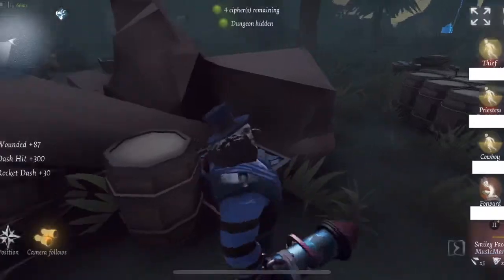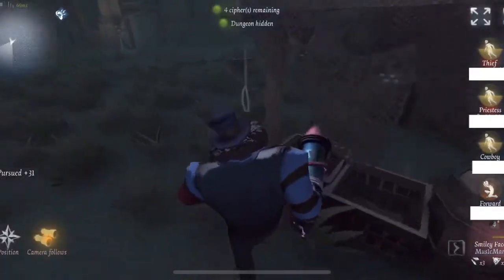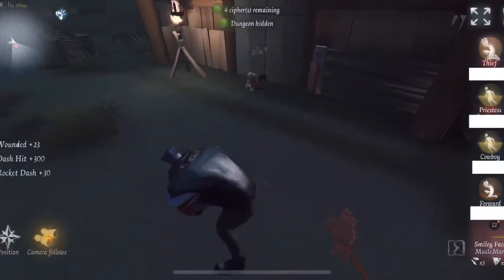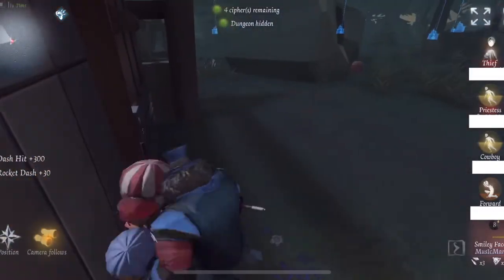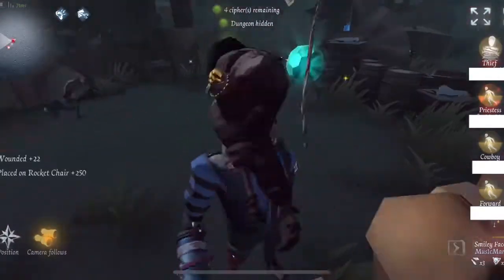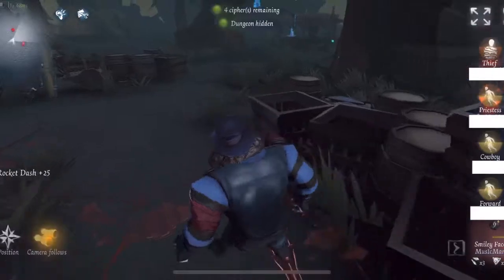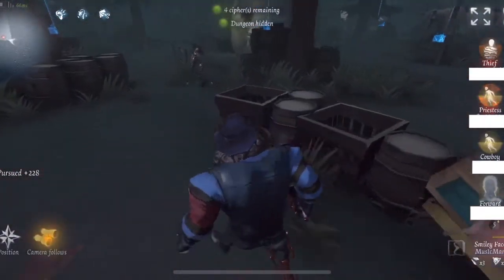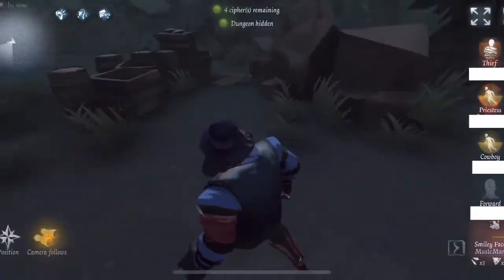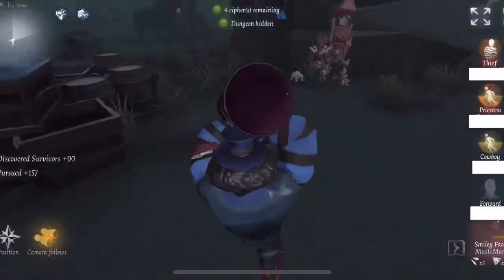My dash is faster than your dash, Fore. I was able to down the Fore really quickly. He was probably trying to get the survivor so that he wouldn't get dashed into it, but I was able to get a down on the Thief before the flashlight was able to do anything. I would consider Clown to be a hard counter to Thief. So if you ever have issues with Thief — it can be tough on certain hunters like Geisha — Clown handles it well. Geisha has a hard time with Thief.